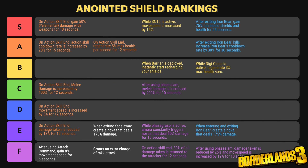Let's head over to the Shield tiers. This is the Anointed Shield tier ranking — we've got a lot of them. Of course, you're going to want to make sure it's a shield that you want to use, that it's a good shield and works with your build. Again, in S tier, we're going to find 'On Action Skill End, gain 50% elemental damage with weapons for 10 seconds.' This comes in every single element, so you're going to want to collect all of them. This is definitely S tier — it is S-plus tier if you pair it with a grenade with the same anointment but a different element, like I was demonstrating earlier.